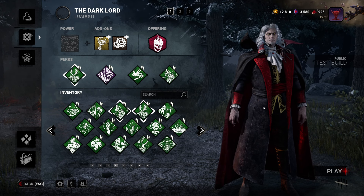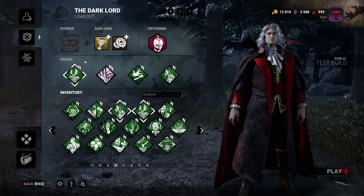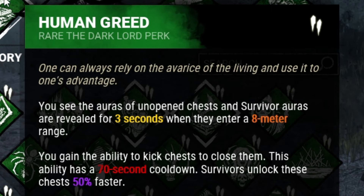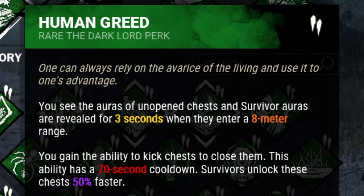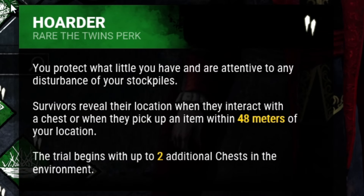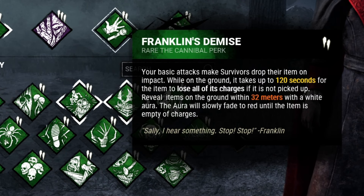This build reveals the auras of survivors throughout the entire match. It consists of Dracula's new perk, Human Greed, which allows you to see the auras of an open chest, and survivors within an 8-meter range are also revealed to you for 3 seconds. In combination with this, I have Hoarder, which spawns 2 extra chests in the environment, and I'm using the classic Weave Attunement Franklin's build.